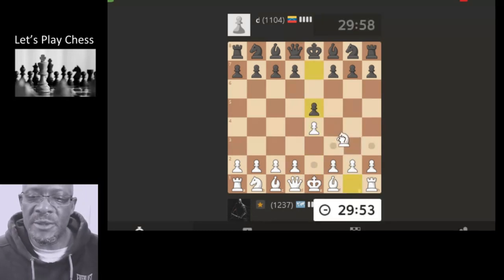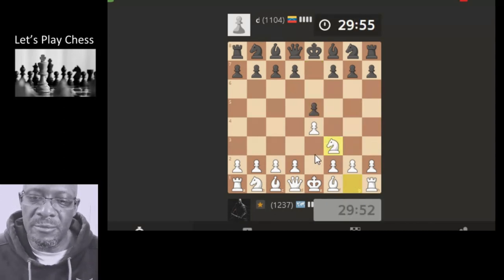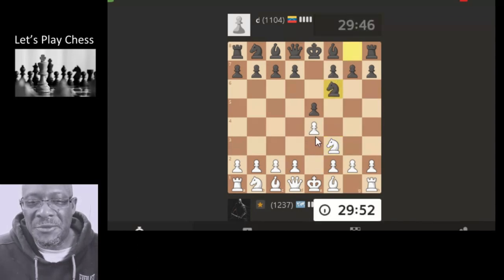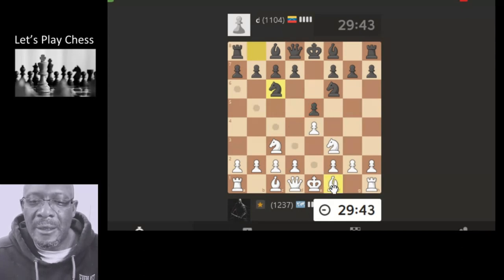Let's play a 30-minute game, zero increment, and see if we can look at this overthinking, under-calculating malarkey. It all gets a bit strange — you're just playing your game, feeling like you're making the appropriate moves. Bringing the knight out, getting it developed. Could have taken the pawn but it feels poisonous. Bringing the bishop out, attacking the knight, making space for castling. Sounds pretty straightforward, doesn't it?